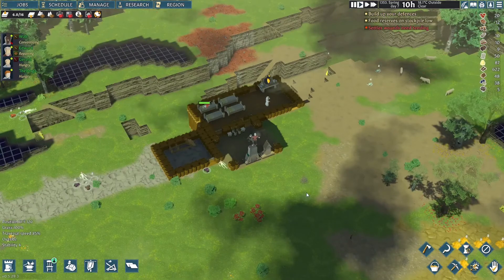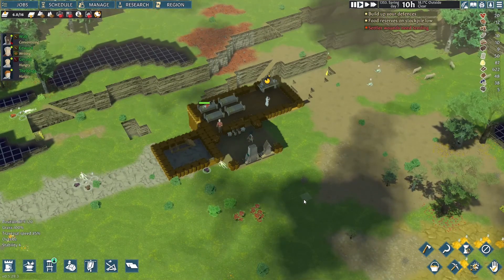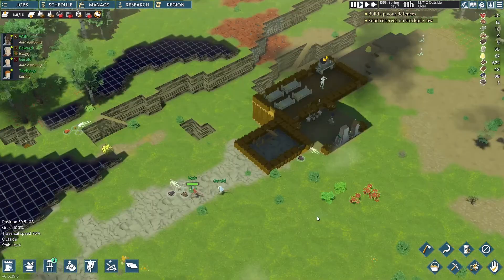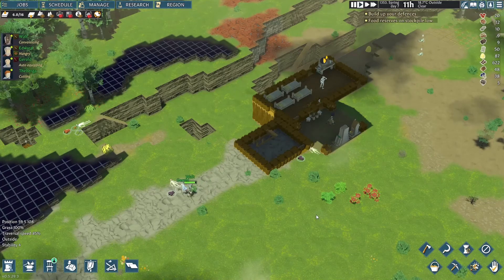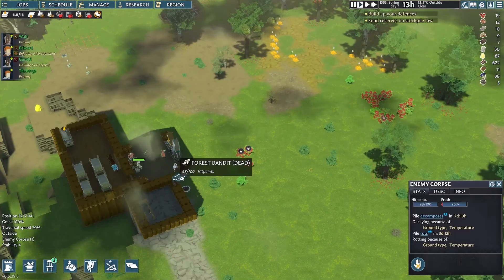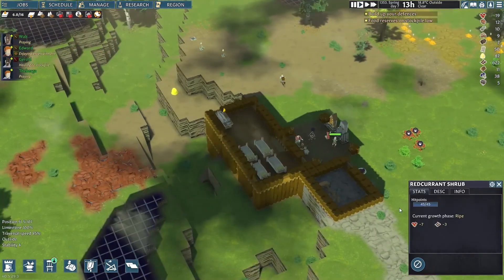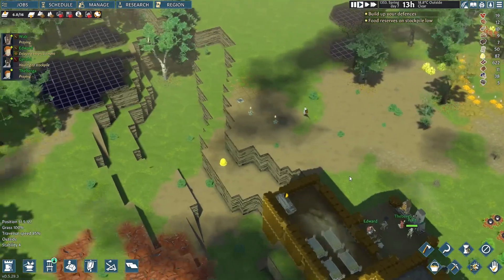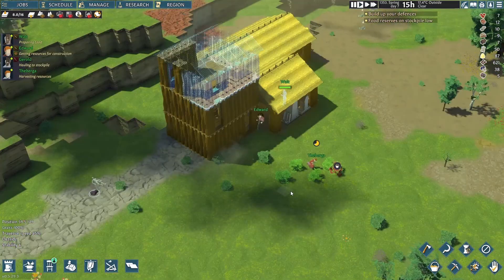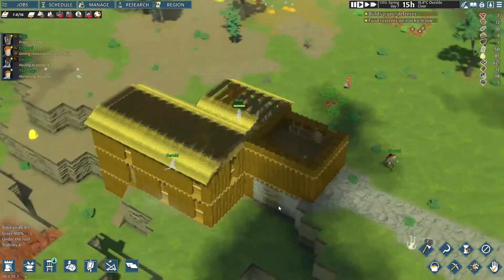Ward is injured, but the victory makes everyone happy. You can see their names are in green, meaning they are in good mood. The settlers can equip themselves with the armors or weapons left behind by the enemies. Thanks Gerald for carrying the bodies to their resting place, which is actually a stockpile for meats and carcasses. We survived the raid and still have a lot to do in the settlement — more in the next episode!